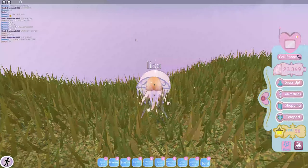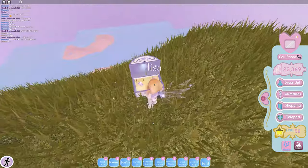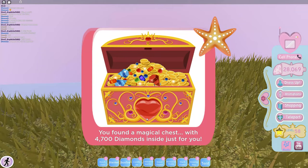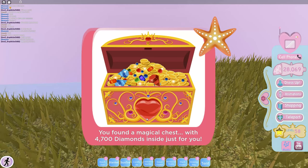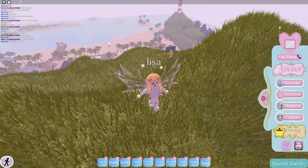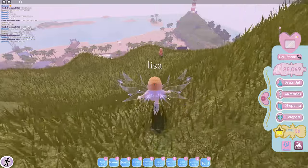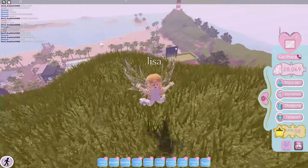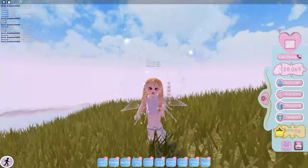Hey guys, okay — I just got the chest and I'm very happy! What's in there? Oh, I'm poor — I have 28,000. Rosie, how much money do you have? Come here, can you see your chest right here? Look — Rosie, I'm here behind you, look! Hey, that's it for today guys. If you liked my video, make sure to hit that like button and subscribe!